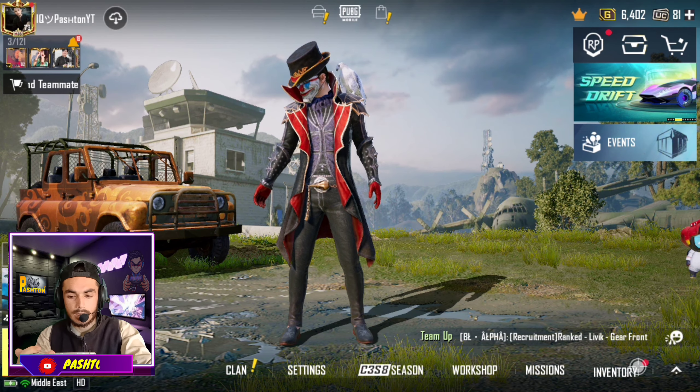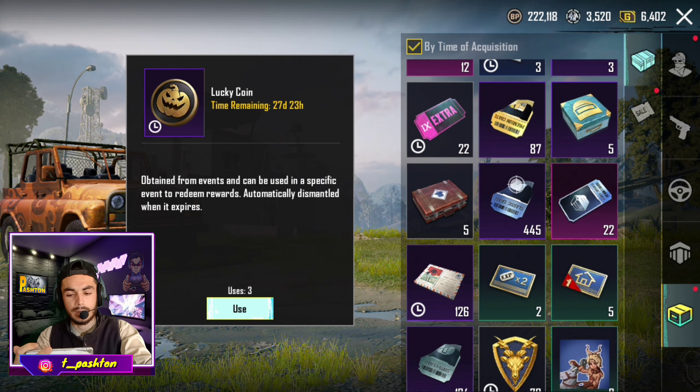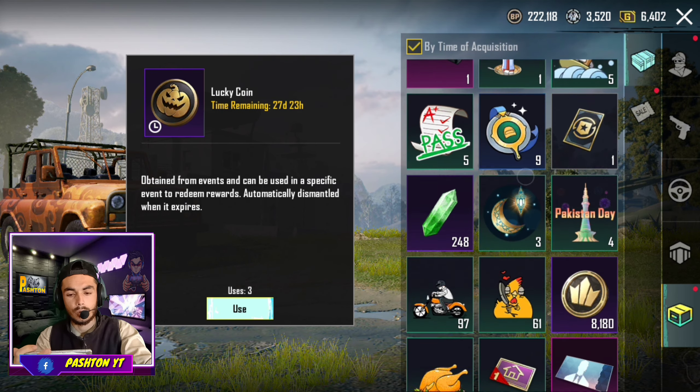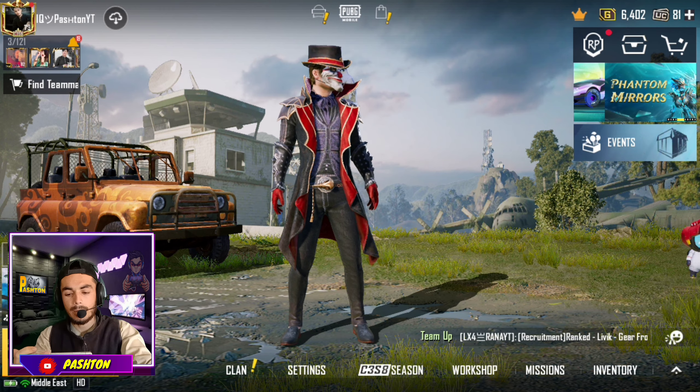Now, something else comes to this page. If we've heard anything about a theme or a 4pm event on each page, we've heard of a challenge mission. Then we pick around the box of the challenge mission and we can come to that page. And if we come to that page, we will go with the rest of the week.